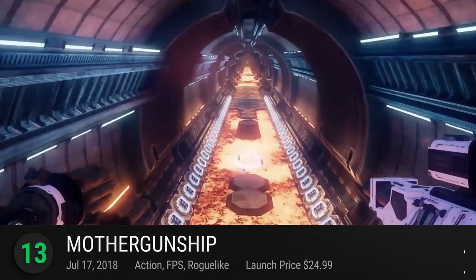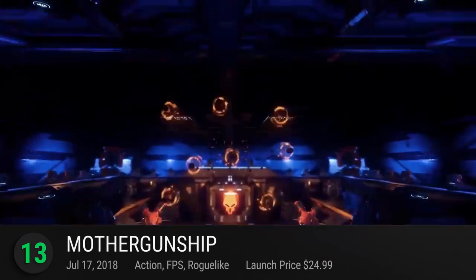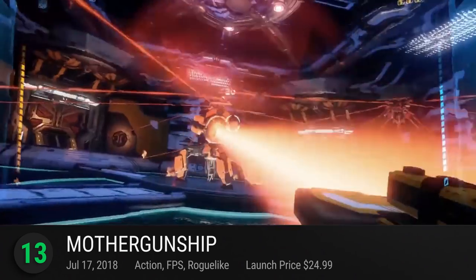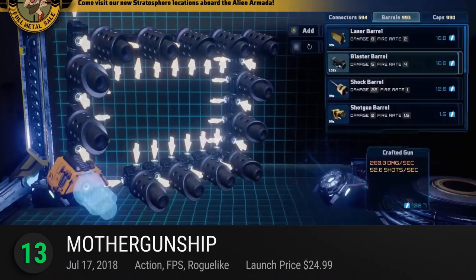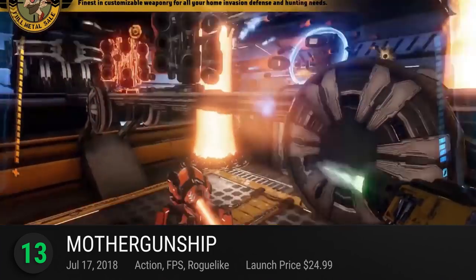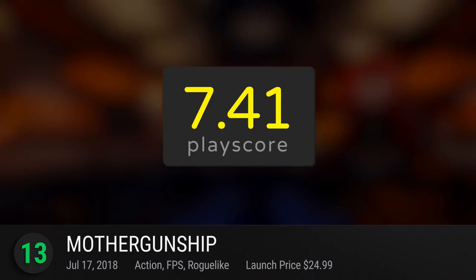It's frenzied fun for you and your friends to enjoy and it receives a playscore of 7.4. Number 13: Mother Gunship — protect humanity from a legion of robotic aliens in this bullet-hell first-person shooter. Face off against overwhelming odds in non-stop action. Survive by crafting your very own defense systems and joining the resistance to rise from the ranks. Create the most destructive, if not the most ridiculous-looking weapons ever created and save the planet from extinction. A small indie title with a huge potential — it receives a playscore of 7.41.